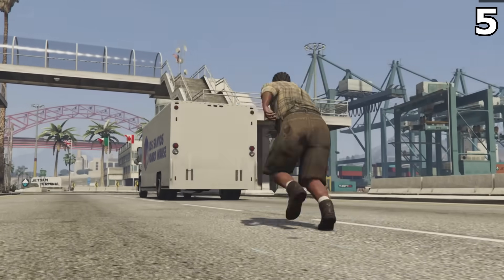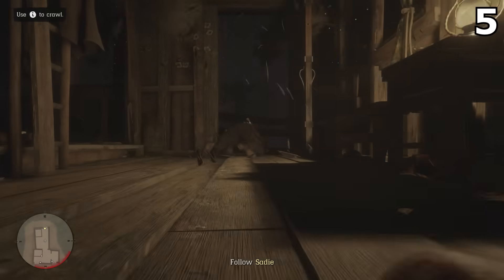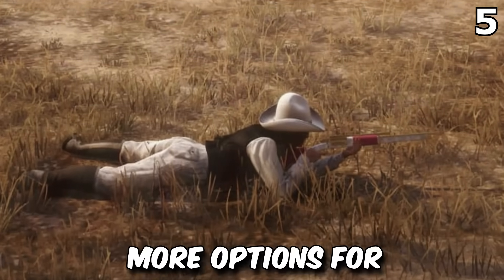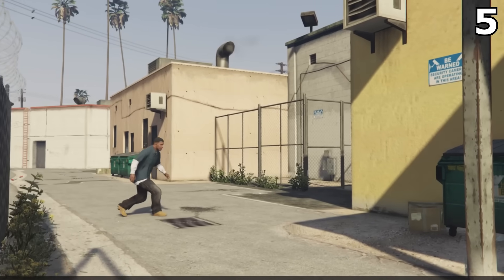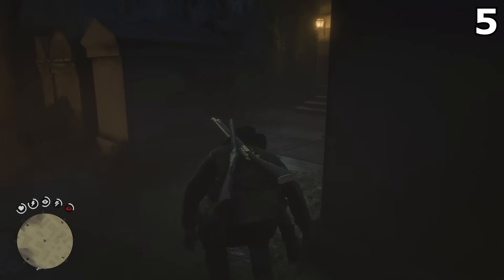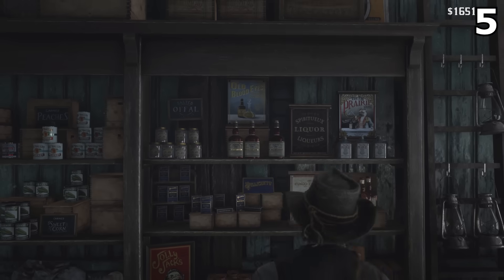We also saw Jason crawling along the floor, sneaking inside a barn in the rural area of the map, which means we might for the first time be able to literally lay low, avoid being detected, and have more options for sneaking around. I hope this also means suppressors are actually going to work this time, because GTA 5's stealth was terrible — virtually non-existent — and any improvements to stealth mechanics in GTA 6 are definitely going to be welcomed by the community.